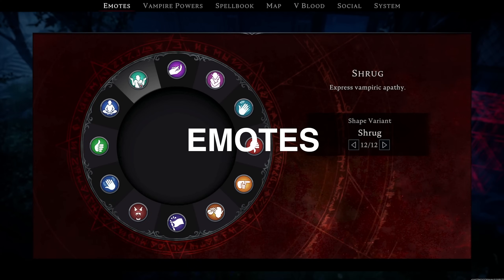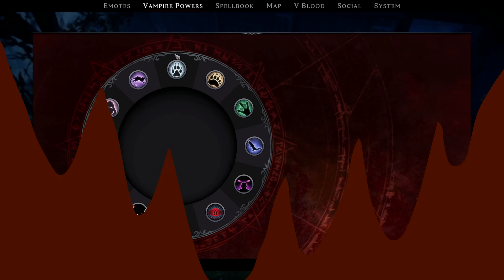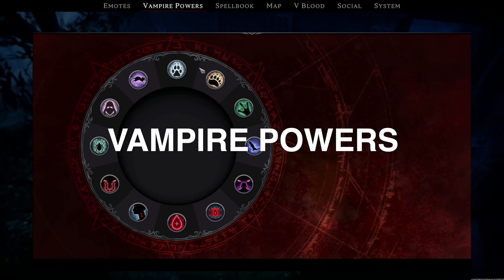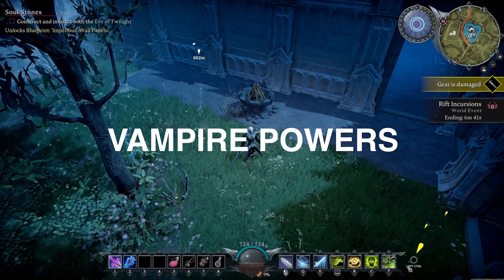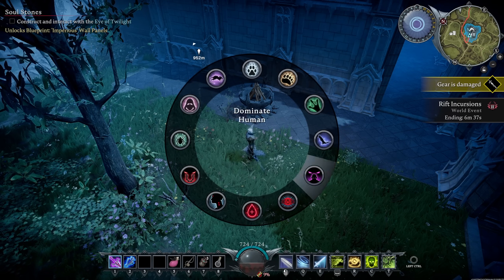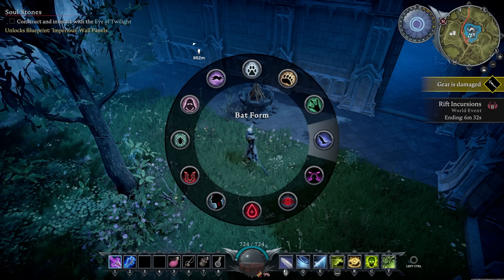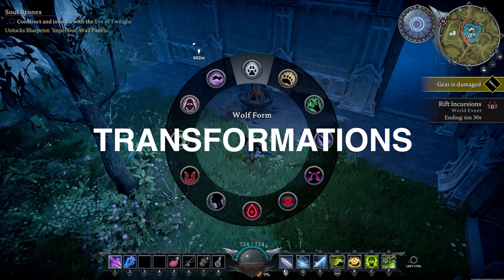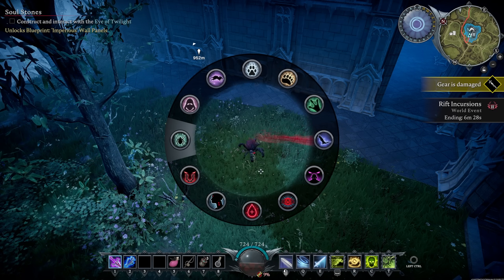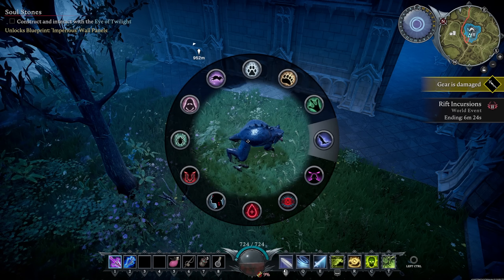Let's go over this menu. First is your emote wheel — pretty self-explanatory. Then you've got vampire powers: hold Left Control on PC (or the equivalent on console) and this wheel comes up. As you play through the game you'll unlock all of these. The top half are transformations: you can turn into a spider, human, rat, wolf, bear, toad, or bat.